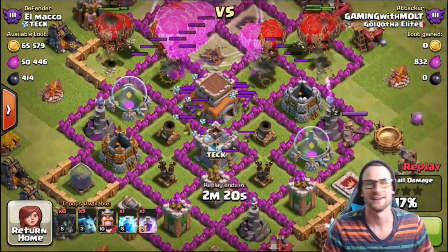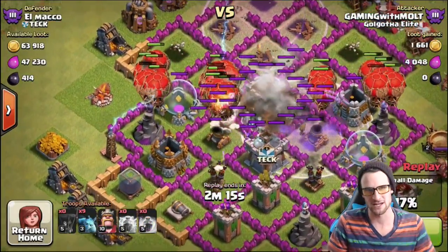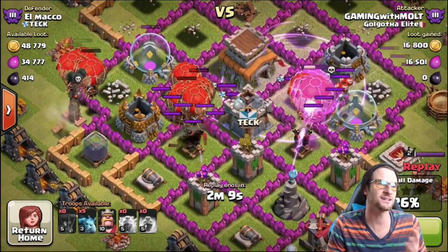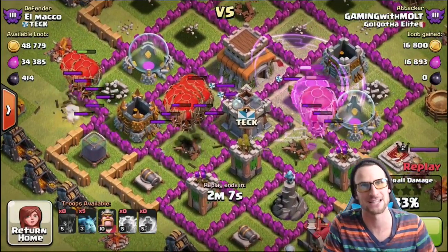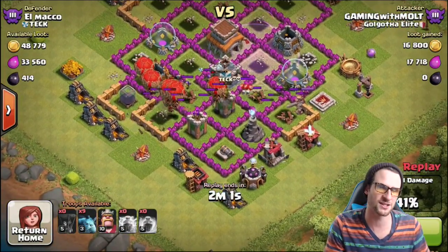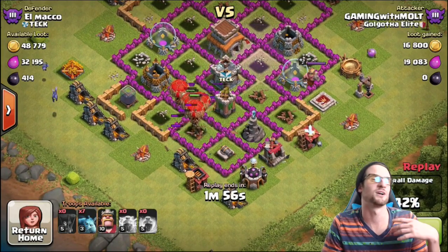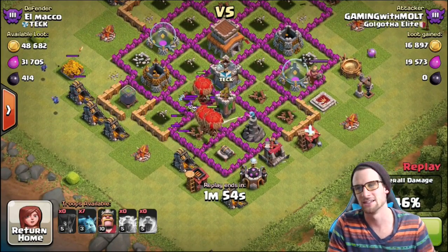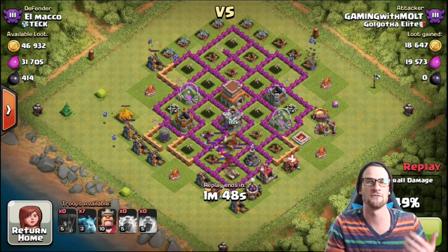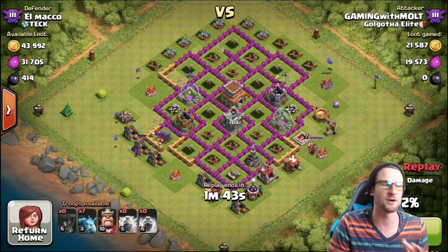We're coming in hot against El Maco, going to town with our loons and minions. I've switched things up with my attack strategy — mainly the army composition. I'm putting nine balloons in one barrack, nine in another, and eight in the other two, so that's 34 balloons total, and then the rest minions — I believe only 15 — because the loons are doing a great job of clearing everything out.